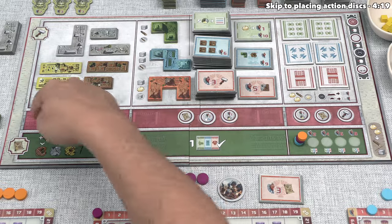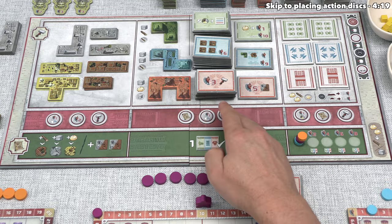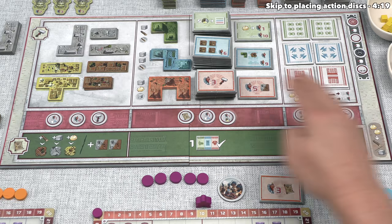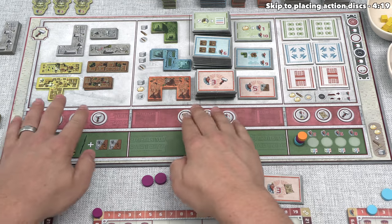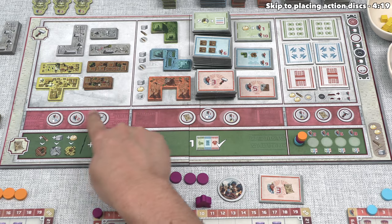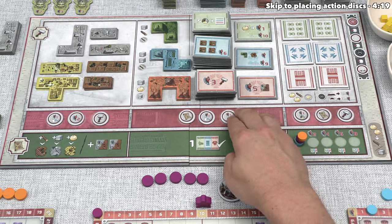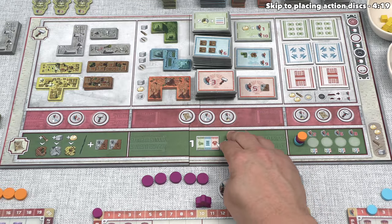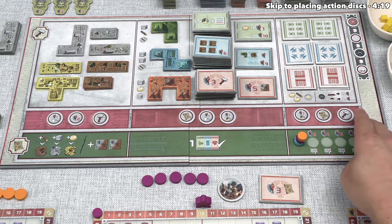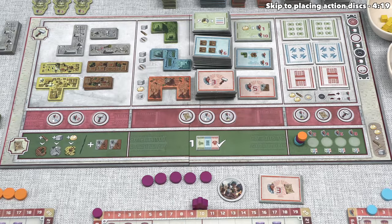There are nine different action spots, and we randomly place these cardboard tokens on them at the start of each round. These tokens depict various icons on them — bonuses that the first player to activate that spot will gain. The nine action spots are split into three overall columns, and when we choose a specific action spot, that defines the column we are activating. Every time we choose an action, we can do the top option — a build action — or the bottom option, which is an influence action. There are three different build options and three different influence options, for a total of six different action types.